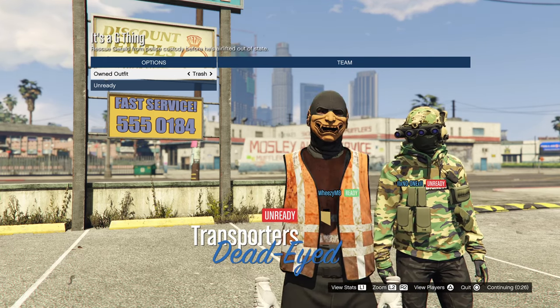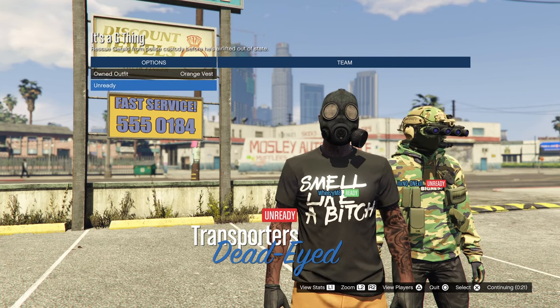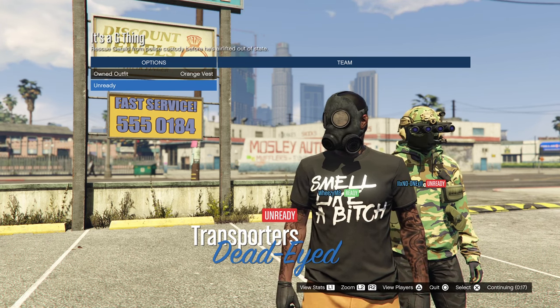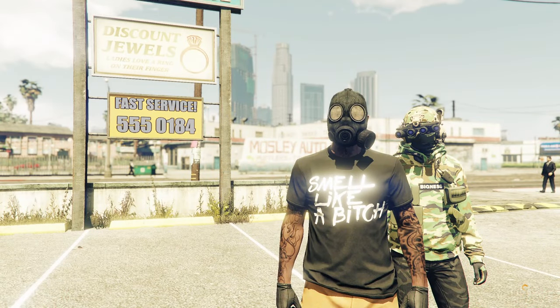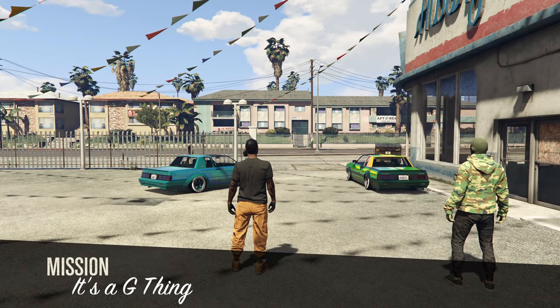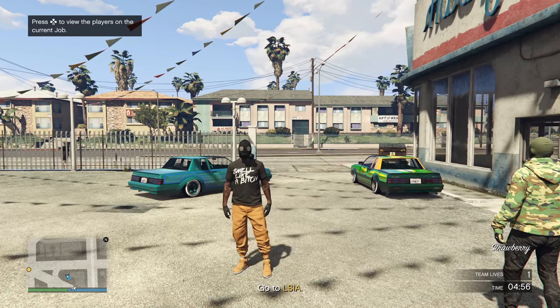What you need to do here is switch over to the outfit we saved earlier — this is the outfit that the vest will be transferred onto. Once you've loaded into that, just move around, wait a couple of seconds, and then you should be safe to leave through your phone.